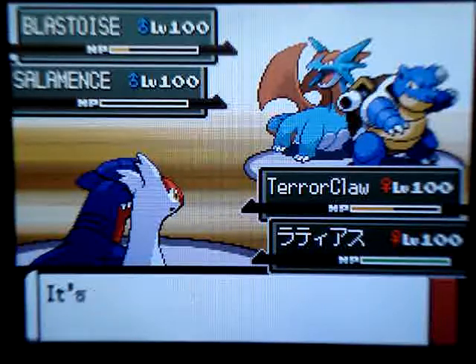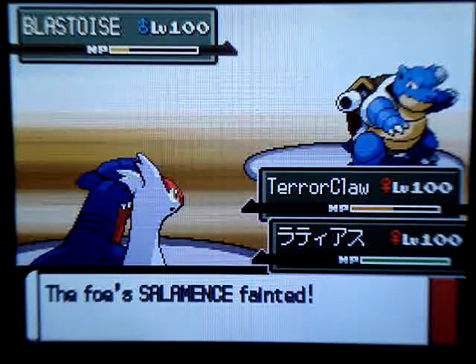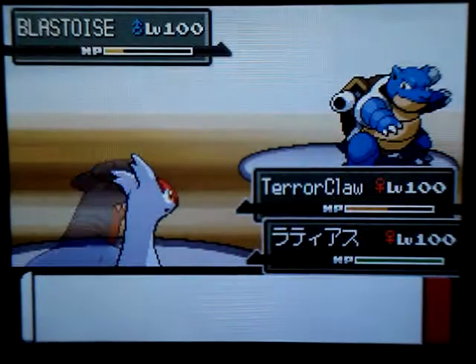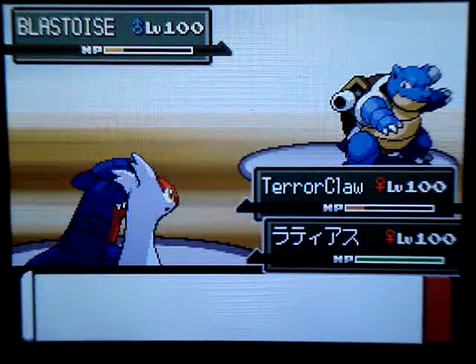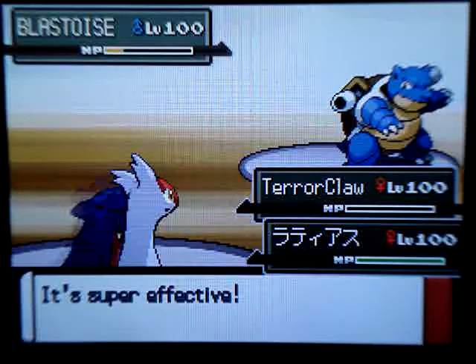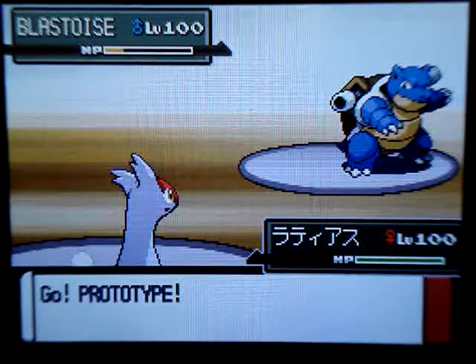I can't wait to do my Emerald walkthrough — I'm gonna start part one tonight, it's gonna be so fun. Salamence is down. Latias avoids the Blizzard again, but unfortunately Garchomp doesn't — bye-bye Garchomp. Go, Latias! I can't believe how much Latias pulled through for me here. I would have lost the battle if it wasn't for those sleep moves in the beginning and this.